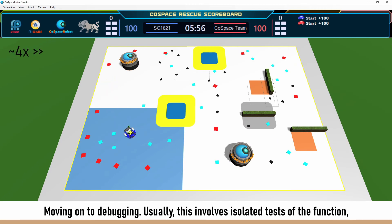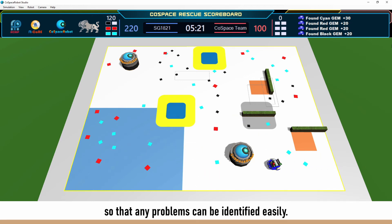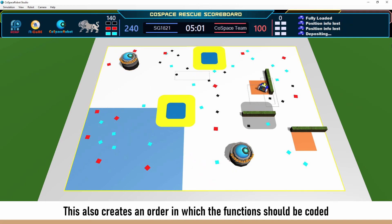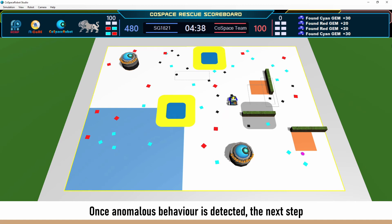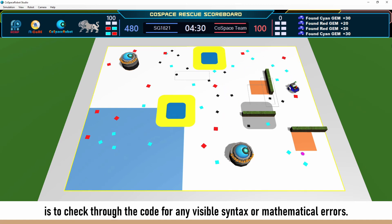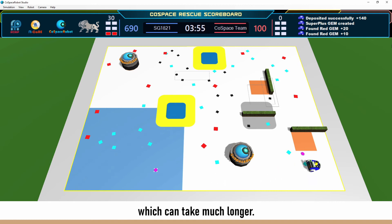Moving on to debugging. Usually, this involves isolated tests of the function, either alone or with other already tested functions necessary for it to work, so that any problems can be identified easily. This also creates an order in which the functions should be coded since many of them tend to build off each other. Once anomalous behaviour is detected, the next step is to check through the code for any visible syntax or mathematical errors. Secondary options include printing out individual variables and constructing smaller scale tests, which can take much longer.